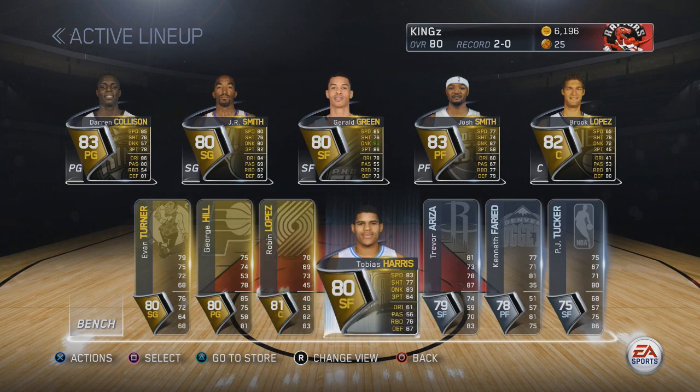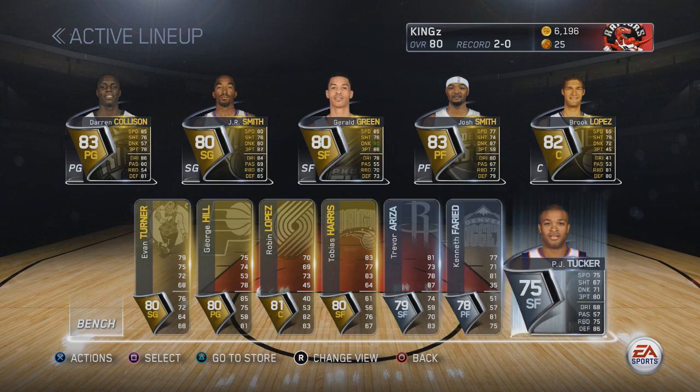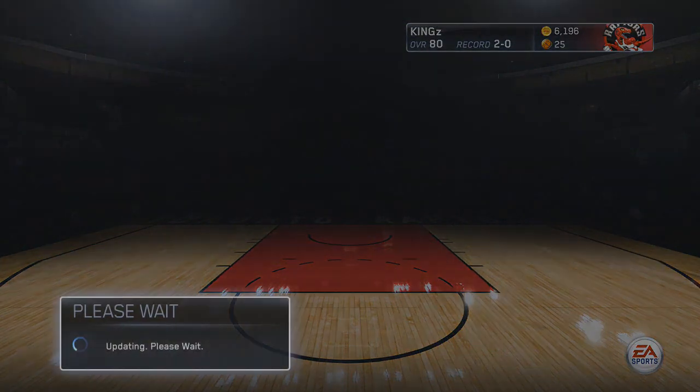Darren Collison at the 1, JR Smith at the 2, Joe Green at the 3, Josh Smith at the 4, and Brook Lopez at the 5. My team was looking alright, but after this pack my team was looking vicious, and y'all see why.